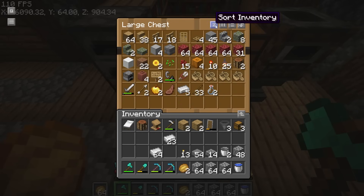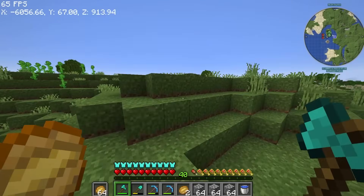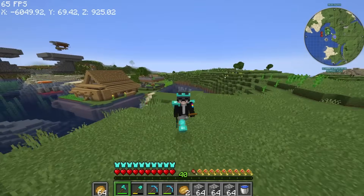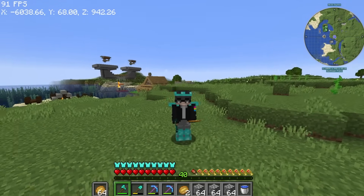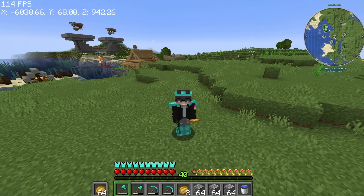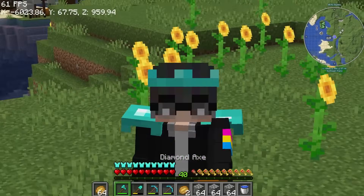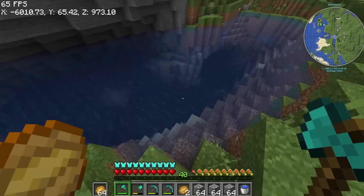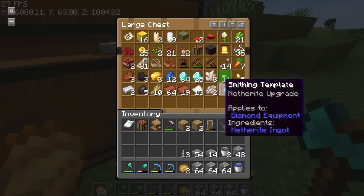I need soul sand. Why don't I have soul sand? I don't have a chest for it. The reason I don't have a house is because I want to start our farms first. In the end, when we build our base, we can get materials. I found the soul sand - check.